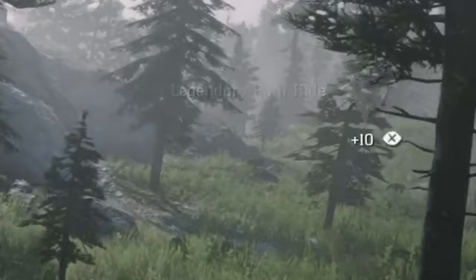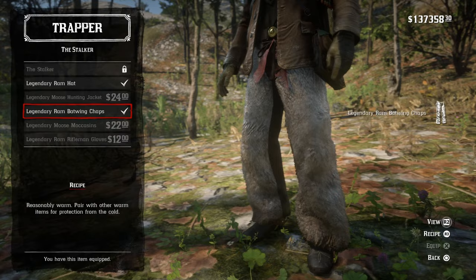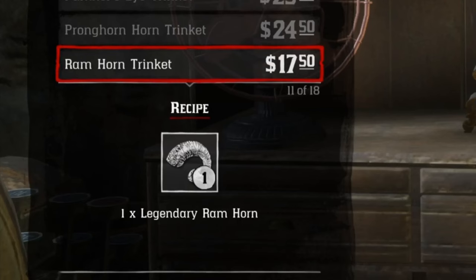I will be showcasing all the cool outfits you can get from the trapper. It's actually a ram's legendary hide, not a pelt, sorry. You can also take the legendary ram horns to the fence and make a nice trinket for yourself. The trinket will increase some stats for Arthur Morgan — it improves the amount of herbs you pick from certain ones.